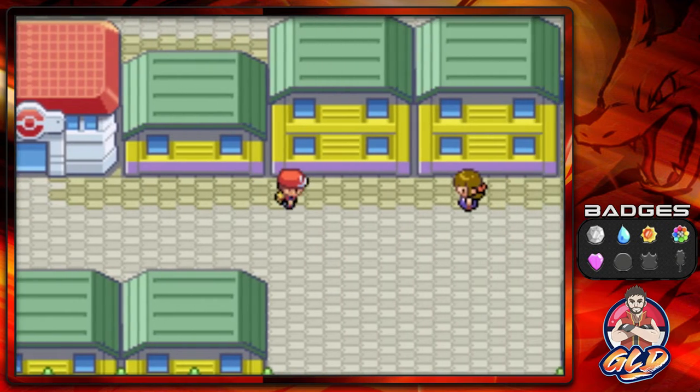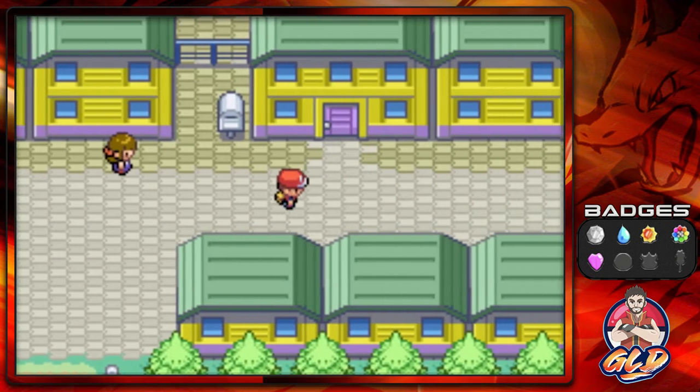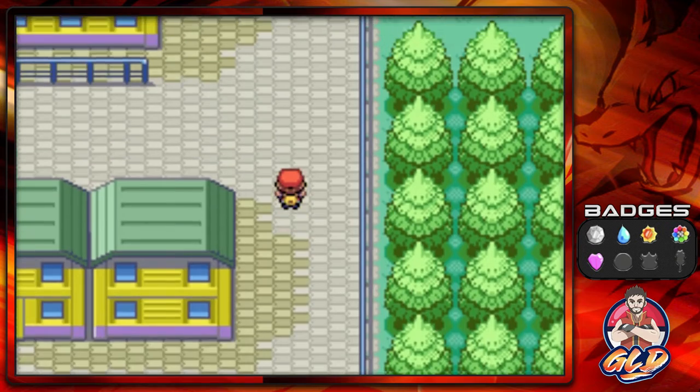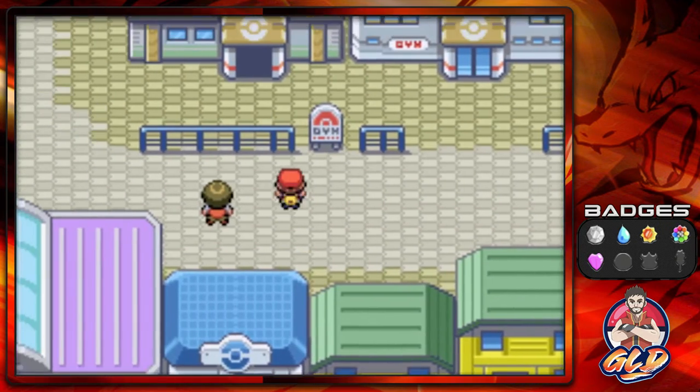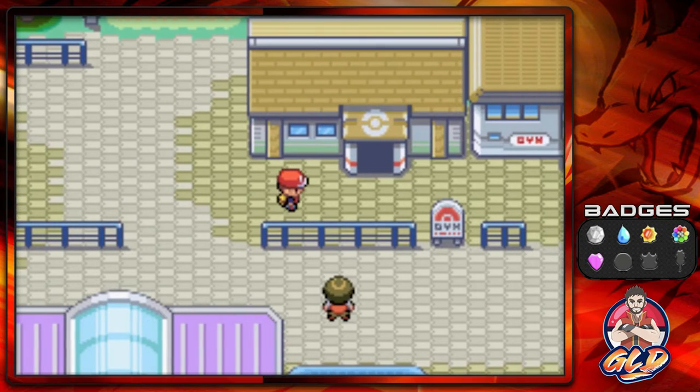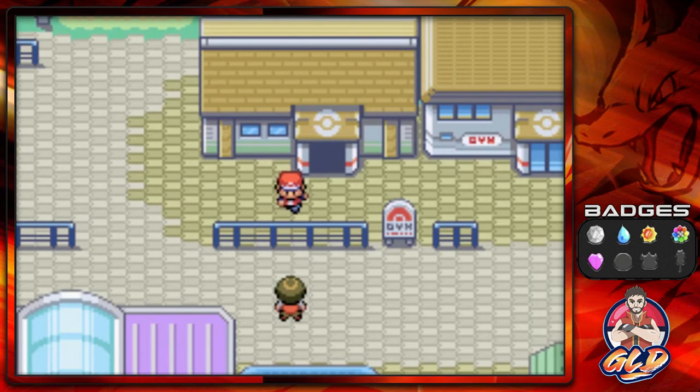In our last episode, we went through Silph Co., defeated everybody, and managed to save Silph Co. from utter demise. We defeated Team Rocket, got them out of there, and now we got ourselves a Master Ball.